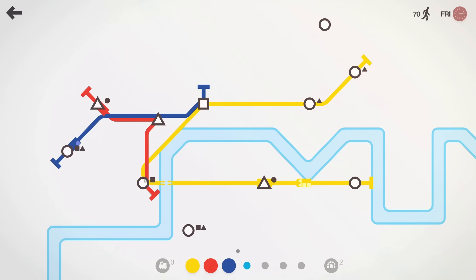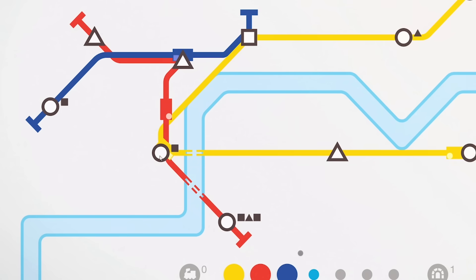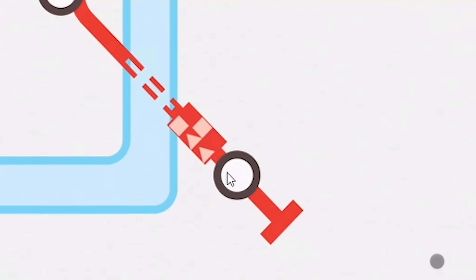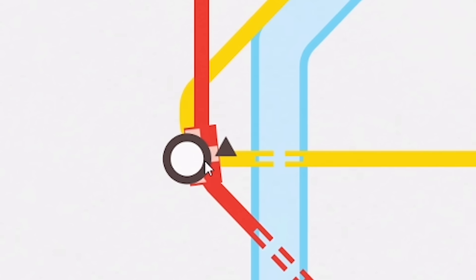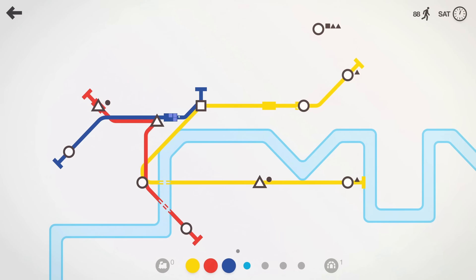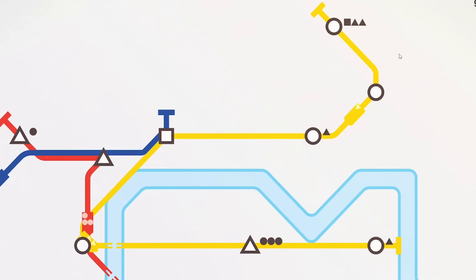I wonder whether passengers swap stations — let's test it. Will the square from the bottom station board the train and get off at the next station? I assumed the squares would just rack up there, but they're all on board! The squares got off at the square station — because there's a square there. So it is quite a sensible game. I'm just going to connect the yellow up a little bit further. The yellow line is sort of our main line, it's got all the shapes.